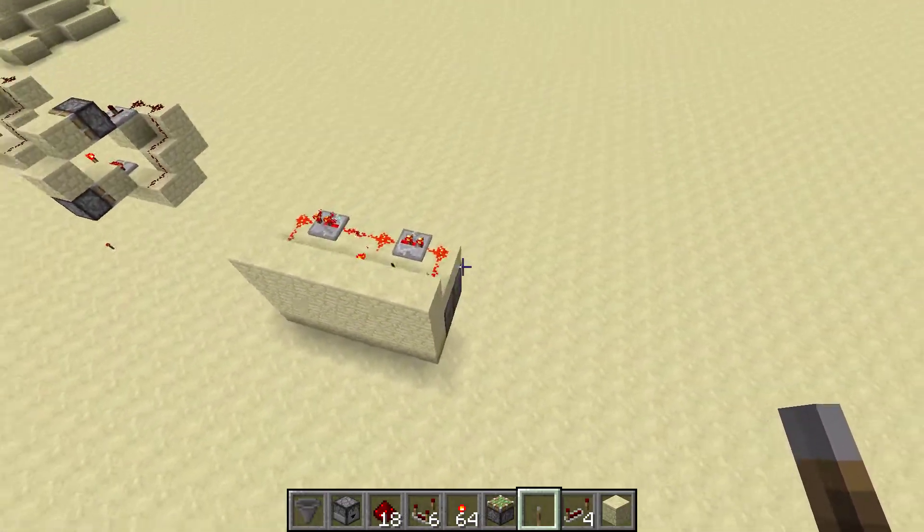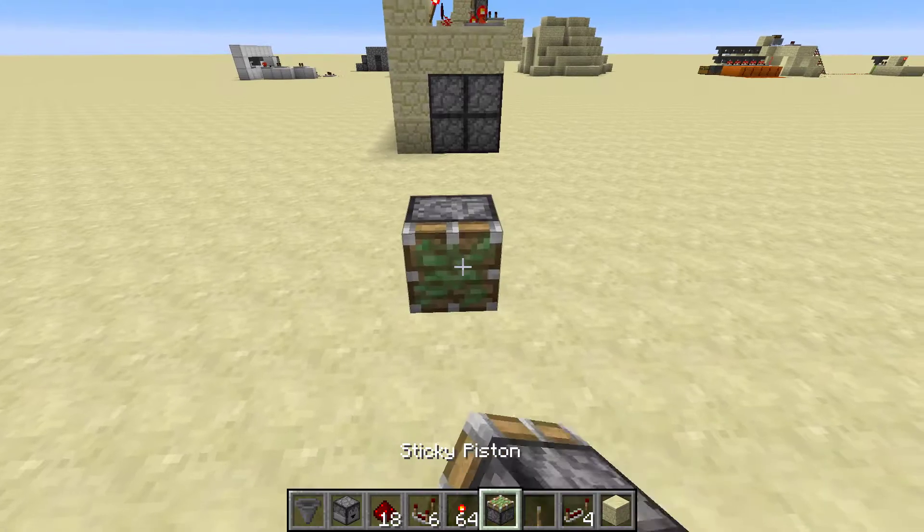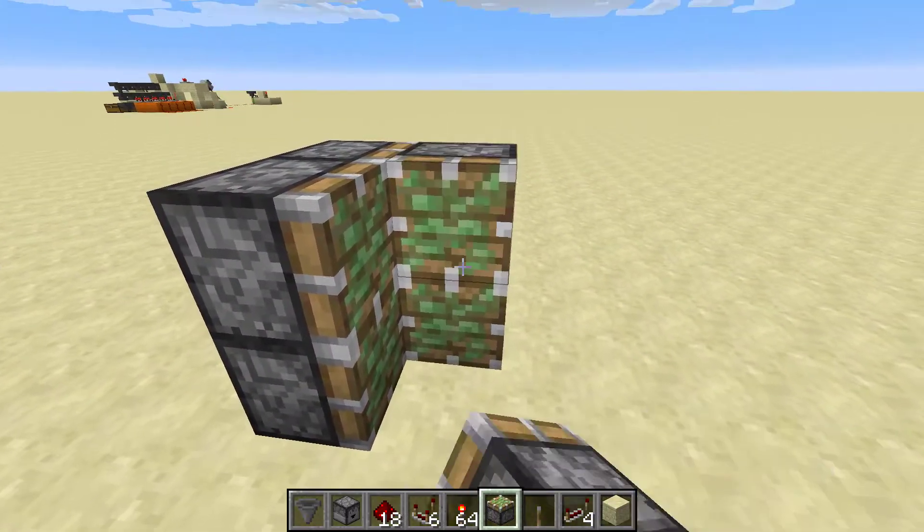So now I will show you how to build this. What you do at the beginning is have four pistons like this, then two pistons like this.